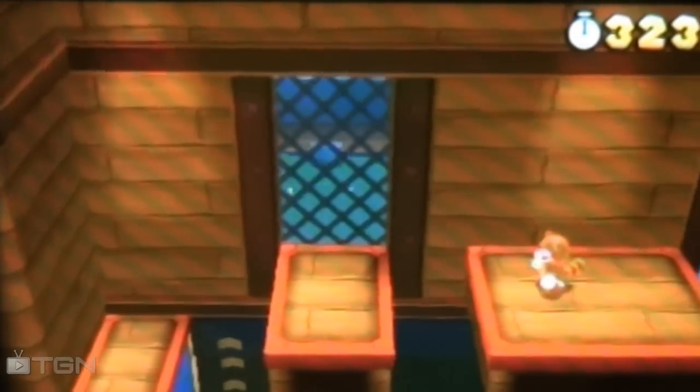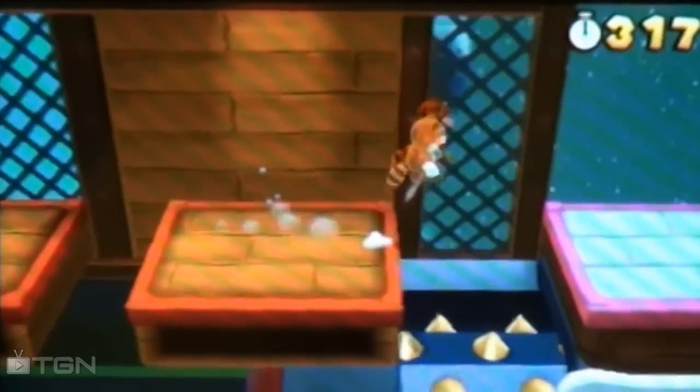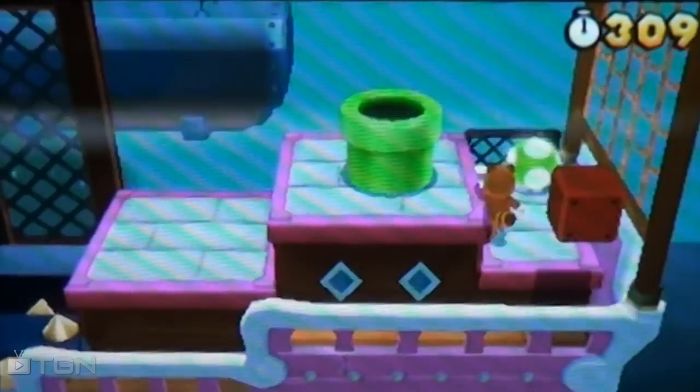You don't need the Tanooki suit to get it, but that jump — you have to get it any way you want, or in any form you're in. And now we're gonna get the 1-Up, and then the boss fight.